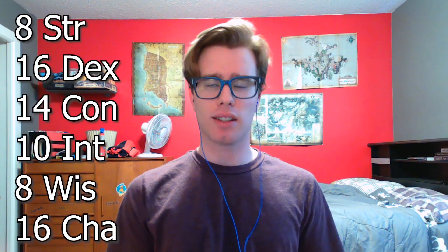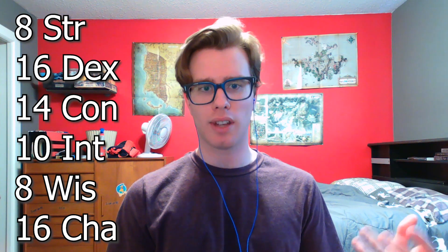For our stats, we're going to take our two plus ones from Human Variant in Dexterity and Charisma. Using point buy as usual, that should leave us with: 8 Strength, 16 Dexterity, 14 Constitution, 10 Intelligence, 8 Wisdom, and 16 Charisma. Feel free to shift any of these around, but we want a high Dexterity and high Charisma. For our background, what we choose doesn't really matter as per usual — I'll be going with the Criminal background, as it feels fairly thematic since the Scoundrel is supposed to be outside of typical society. Feel free to mix it up if you think a different background fits the theme.